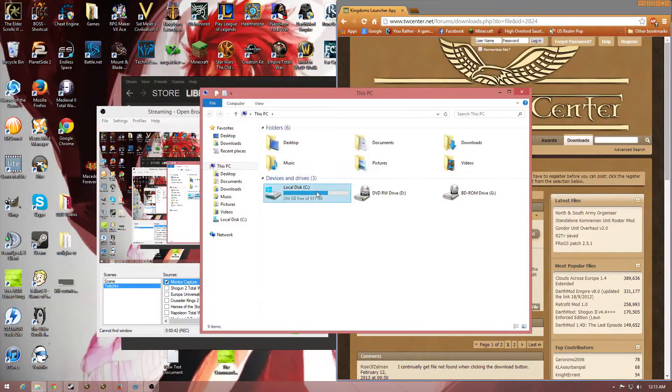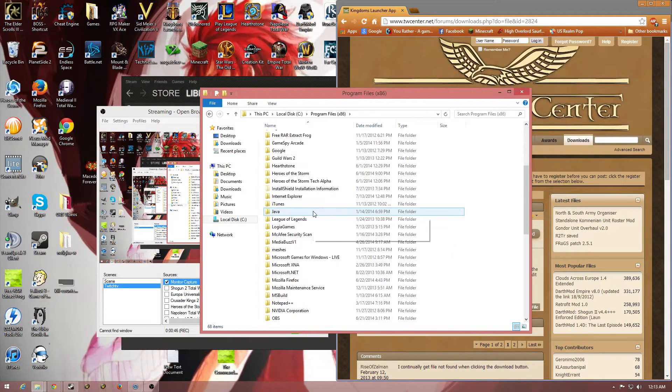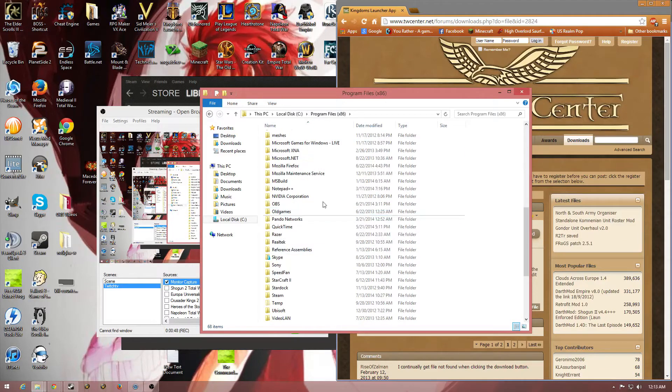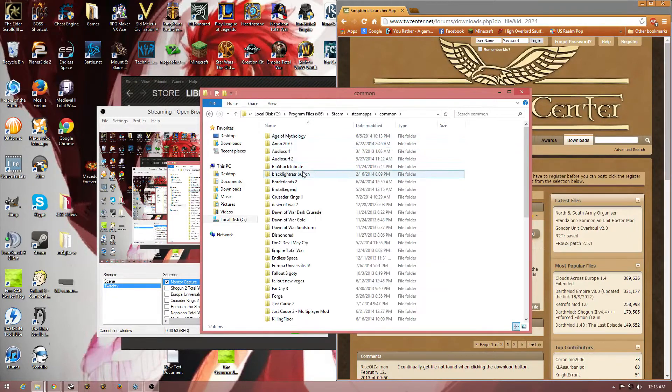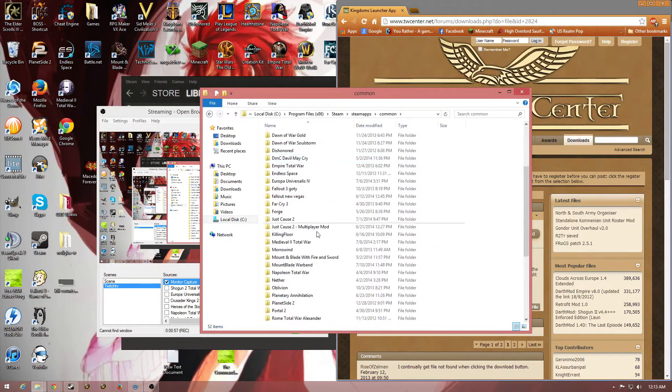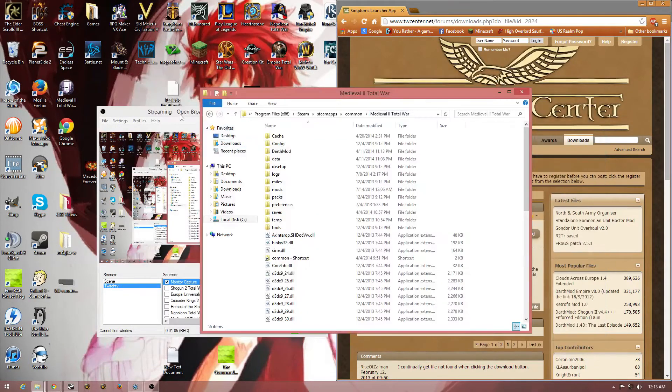I have to find my Steam folder again. Usually it's in Program Files, x86, Steam, SteamApps, Common, and then you have all your games — Medieval 2. Sorry, there's a little jumbled mess.